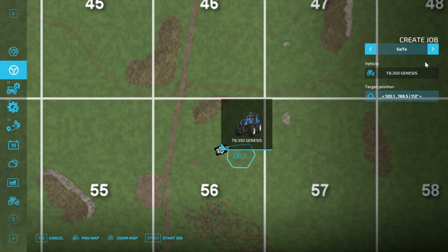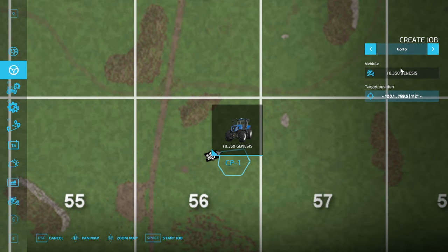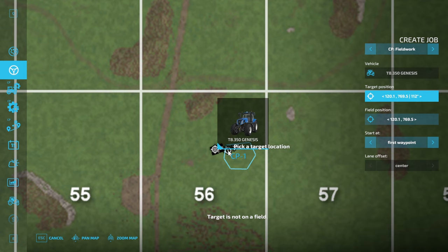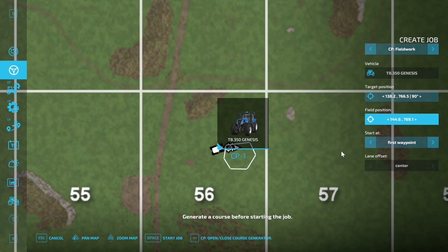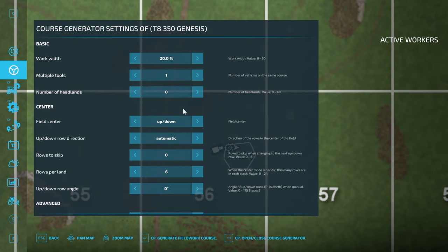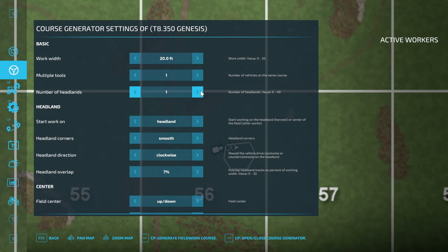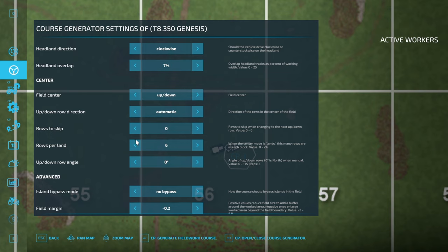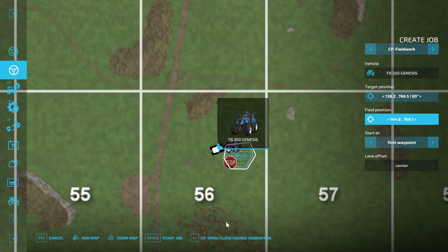Create a job and we're going to go to CoursePlay field work. We'll set our target on the edge of the field, set our field position next to it, then open the course generator. We'll do one headland, two sharp corners — that should all be fine. Set that to zero and we'll generate the course.